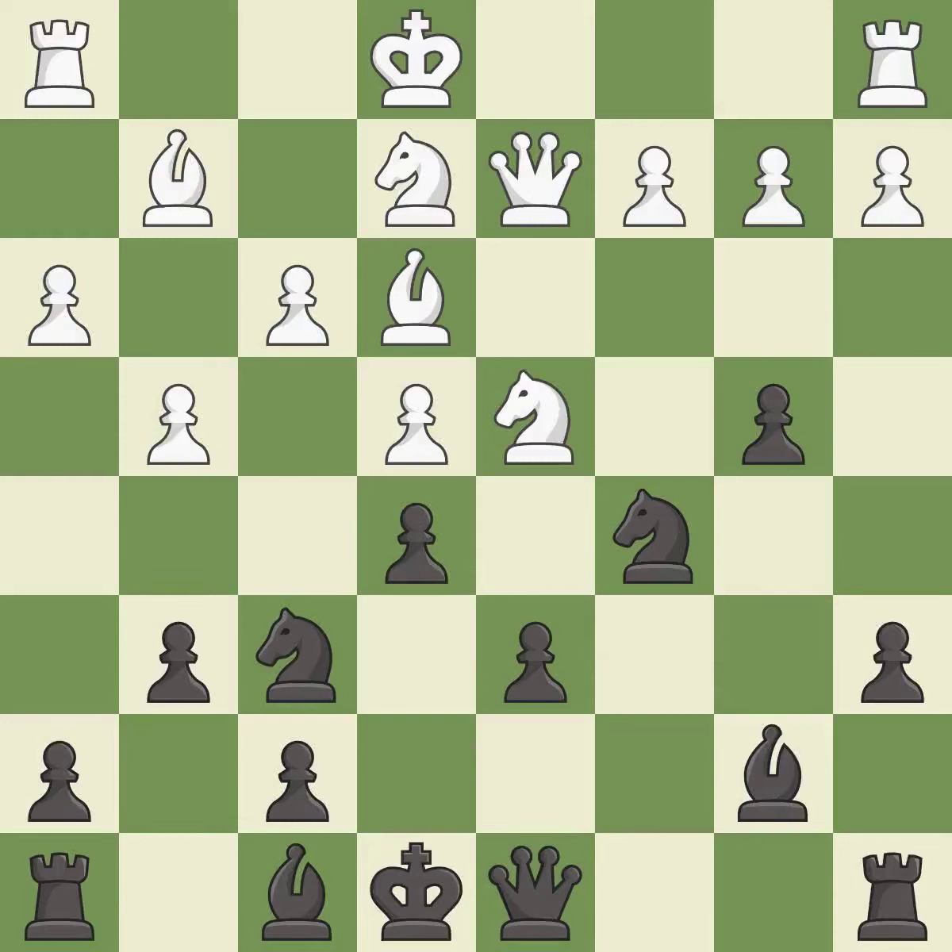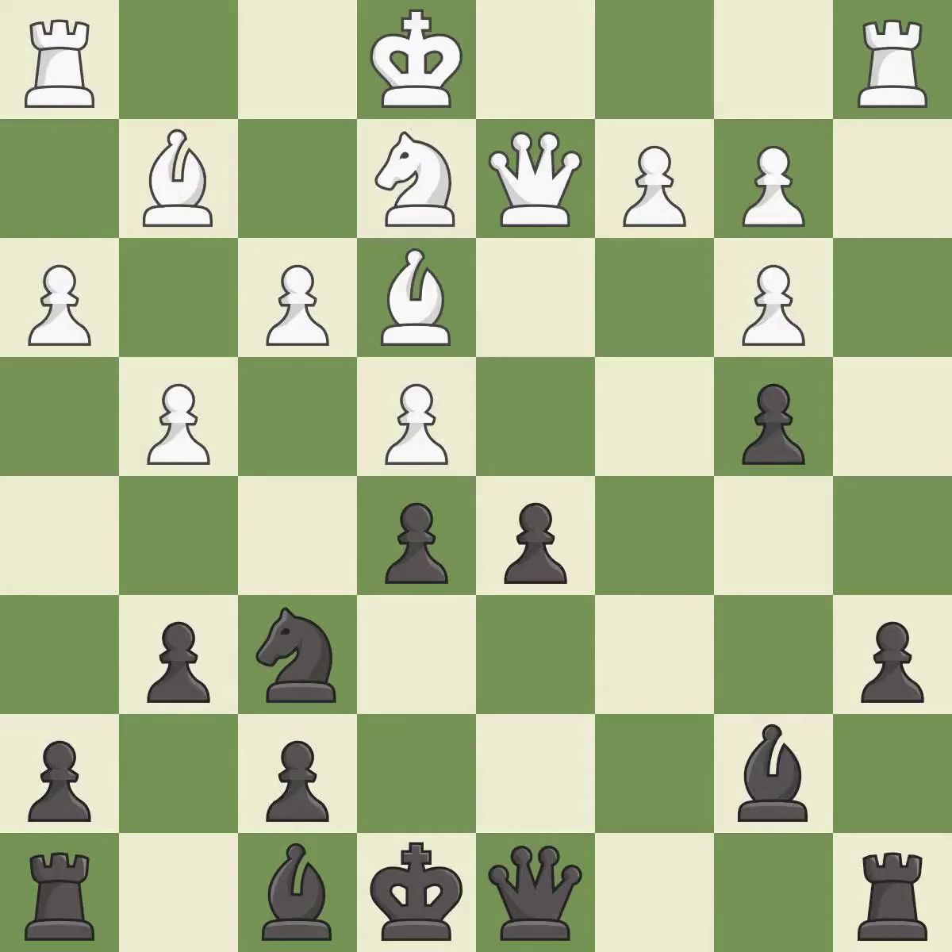This offers an equal trade of pieces — it is good. This forces the opponent to double their pawns, which weakens their pawn structure. This is the only move that works — it is a great move. This ignores a better way to recapture a piece — it is an inaccuracy. This defends the attacked pawn — it is best.